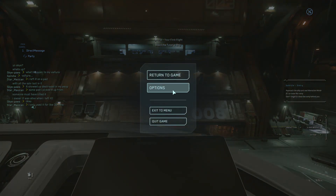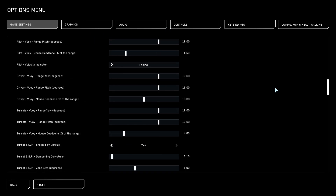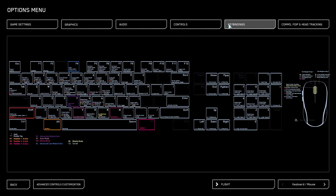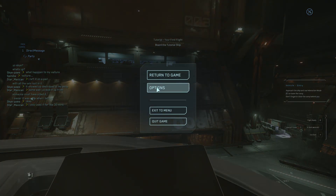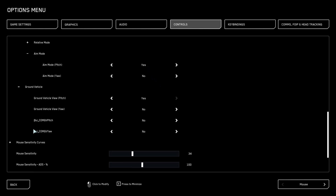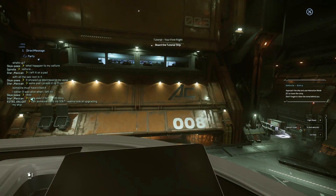Why is my mouse not inverted now? Oh, I have to invert it. It's got a bloody full-sized kitchen. How do you change your binds again? Press escape, go to options, mouse sensitivity curves... what the fuck? Okay, there we go.